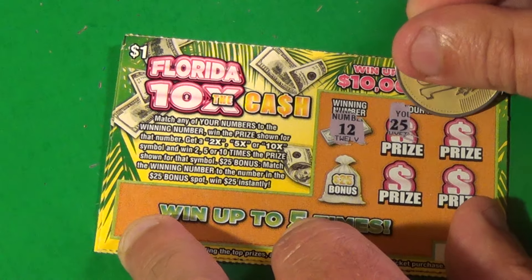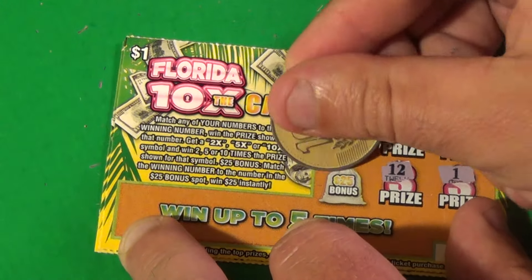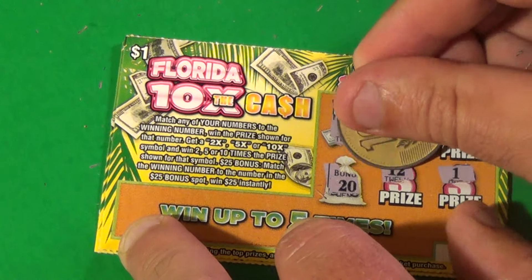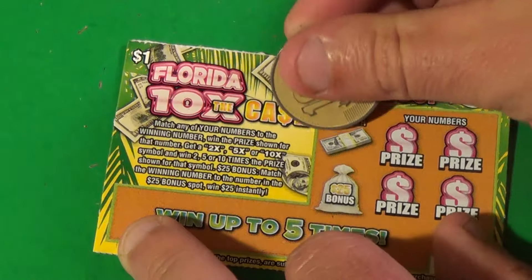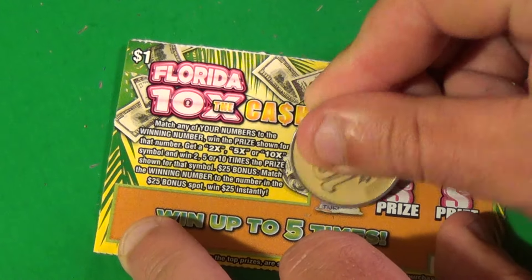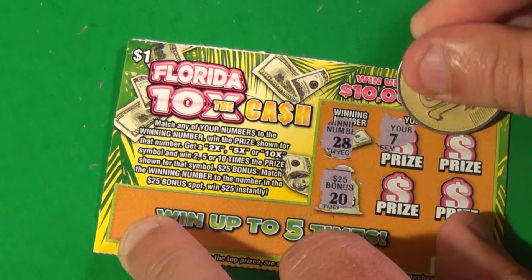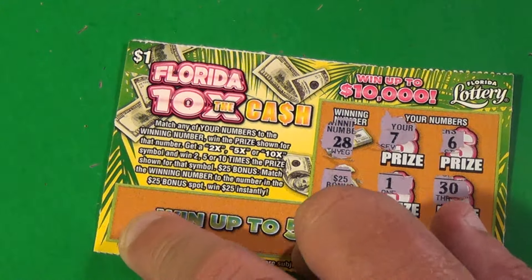We want a 12 on this ticket: 25, 24, 12, and a 1 — and that's a 20. That is another 1 dollar. So it has 2 dollars so far. This is the last one: 28, 20, 7, 6, 1 — loser.